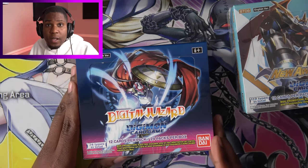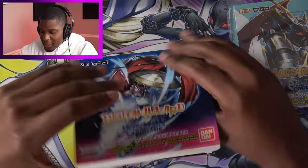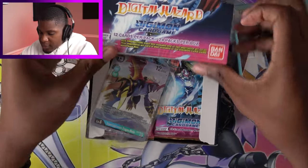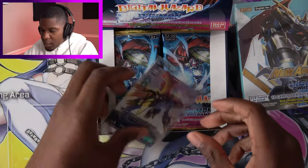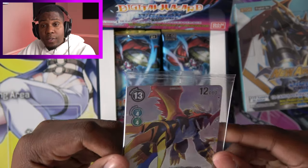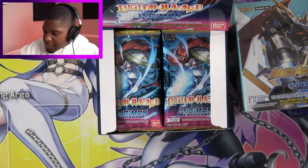As you can see, Gallantmon's on the cover, but he's not what we're looking for. We're looking for Belsamon, the epic, most awesome Digimon ever made. So first off, we get our box topper. We have Imperial Dramon Dragon Mode. This is the one from the starter deck, but it's an alt art of it. I don't play it, but I know Alex will like it, so I'll put it off to the side.